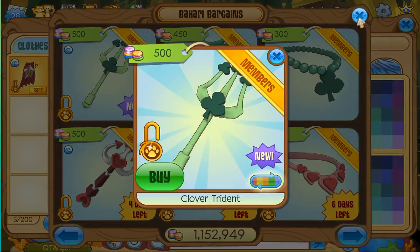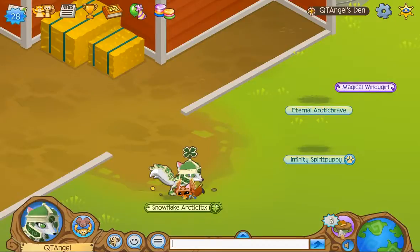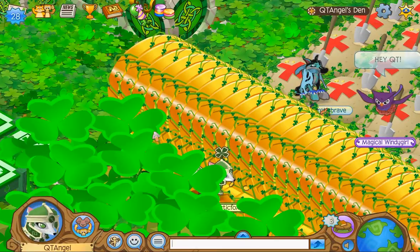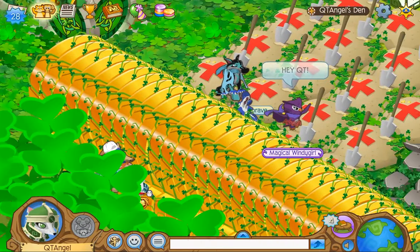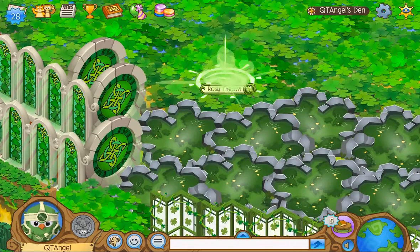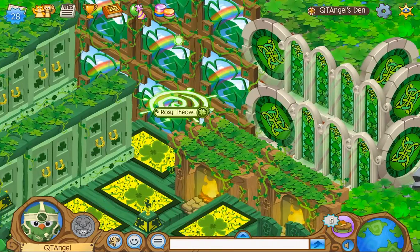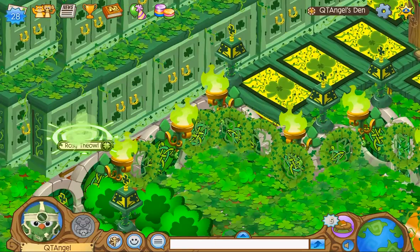I actually like the color combo — white usually goes with everything. Also, if you guys didn't know, I wanted to fill my den up as much as I could with adventure stuff and adventure stuff only. It took about 225 den items to cover this whole place, so it'll be a lot laggier but I just felt like doing it for the fun of it.